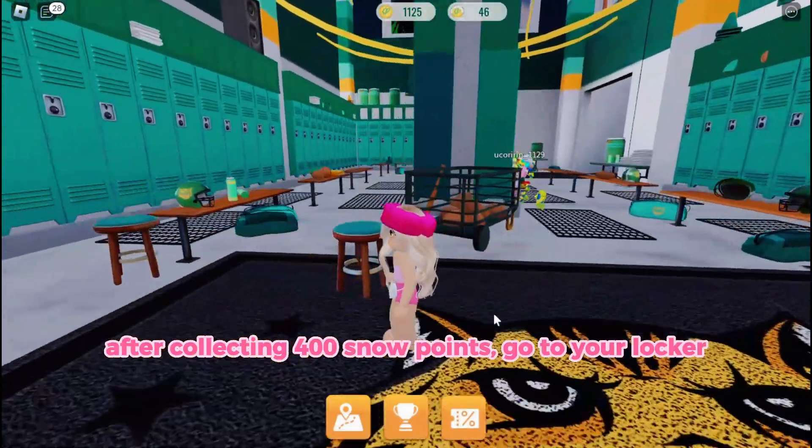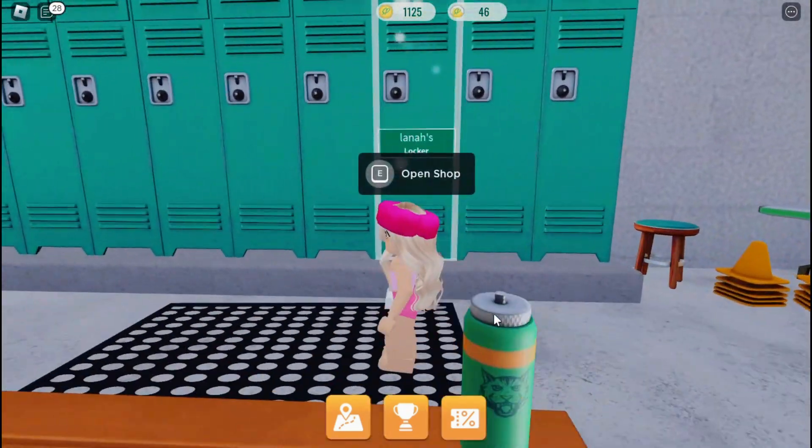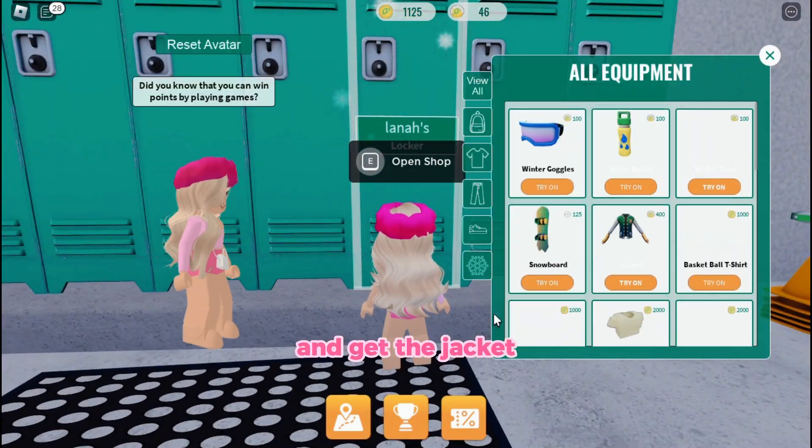After collecting 400 snow points, go to your locker and get the jacket.